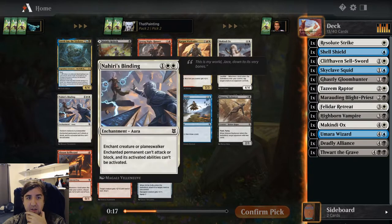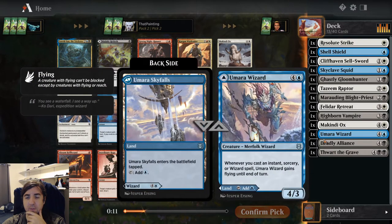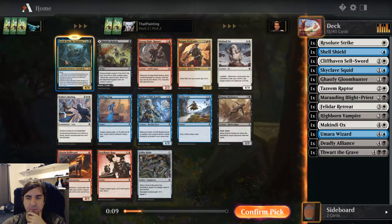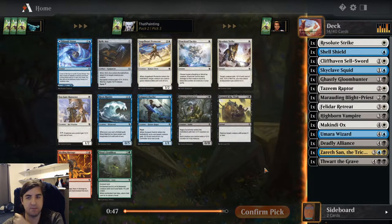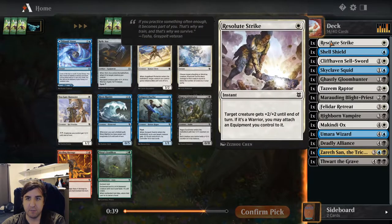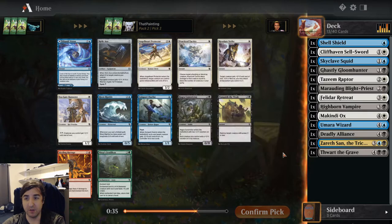While Nahiri's Binding is a good removal spell as well, we've got the makings of Blue-Black or any number of combinations with splashes. Because if you look at our white cards, they're pretty mediocre — I'm even going to hide this Resolute Strike. Felidar Retreat is really our only selling point in White so far.